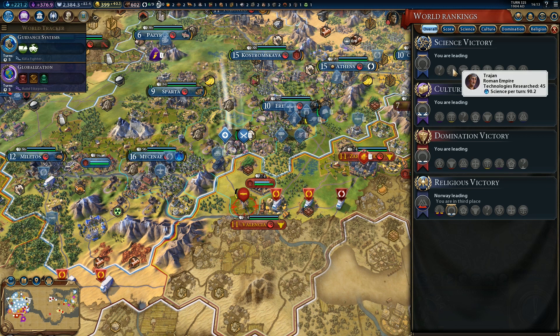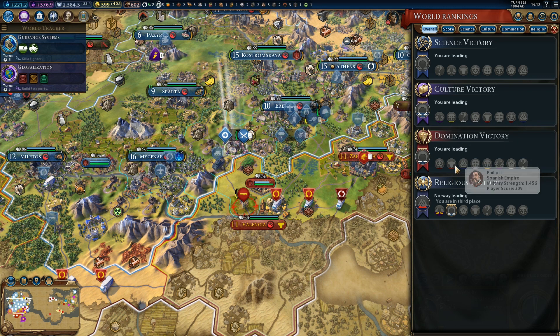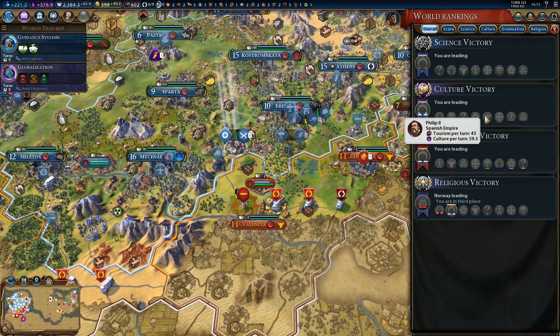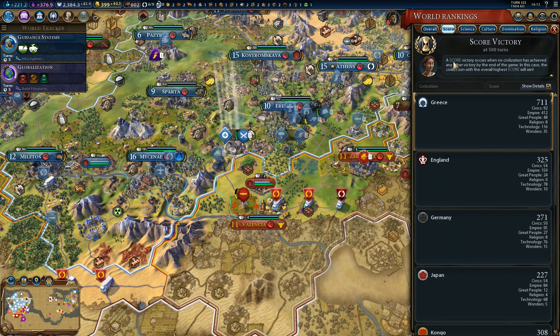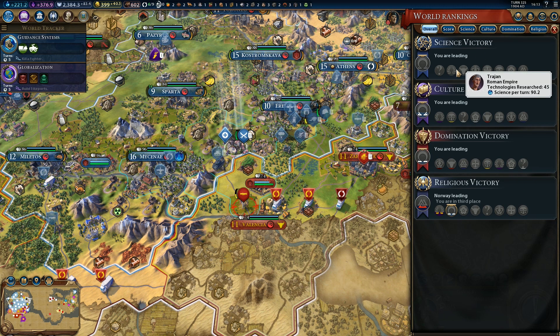It also says just how much science per turn they are generating — 90 science per turn for Rome; we are getting 121. You don't seem to get information for civics, because I cannot see how many civics they got. I can check how much culture per turn they have, so it's still useful to calculate how many civics they have through the score, because one civic seems to be worth two points. So you can calculate how many civics each civilization has, but you don't have to do it for techs.